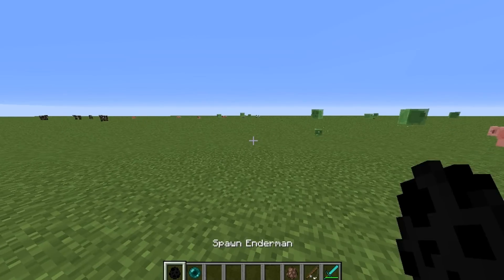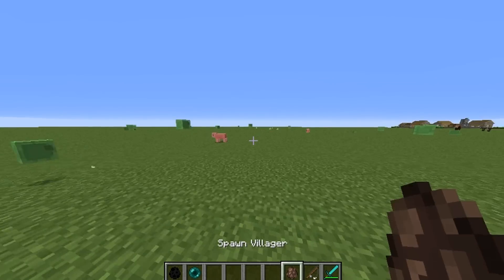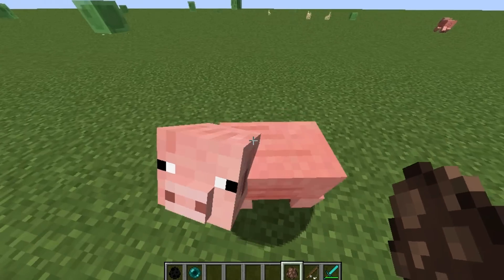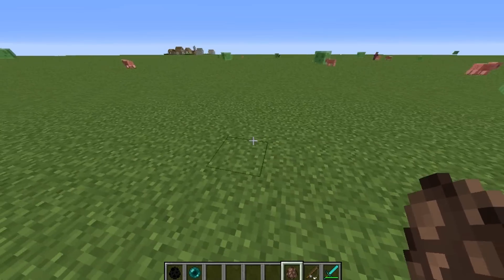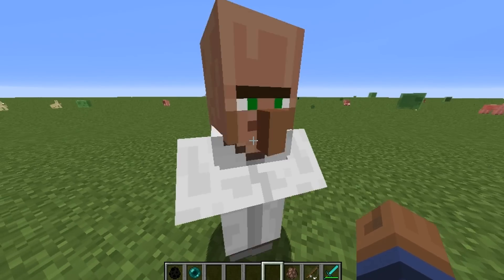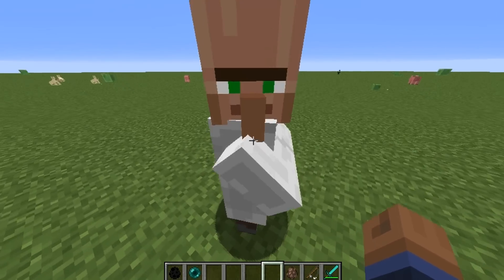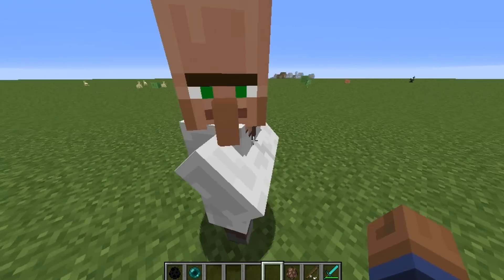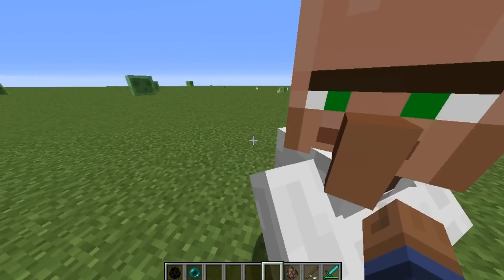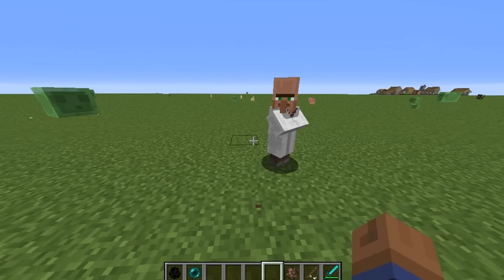They added player collision again, so if you notice you kind of collide with mobs, you'll collide with players as well. As you can see, I'm kind of pushing this pig along. That feature wasn't here a very long time ago and then it got removed. Now you can see I'm pushing this villager along — normally you would just walk straight through him, but now you push him.